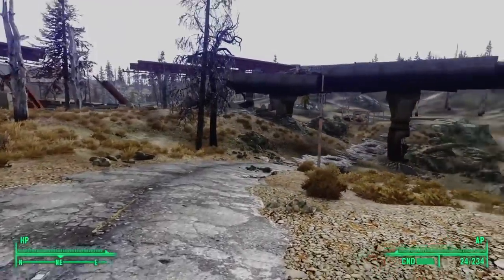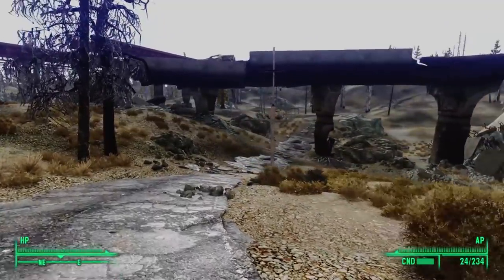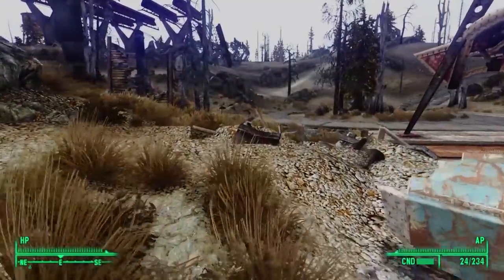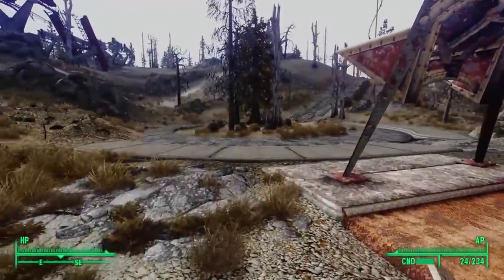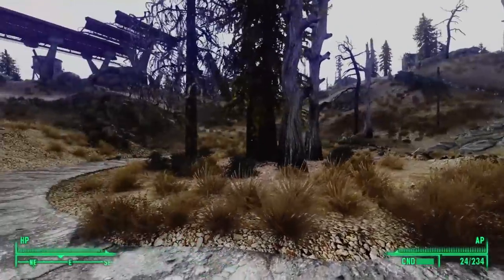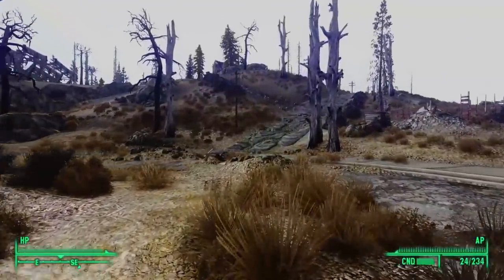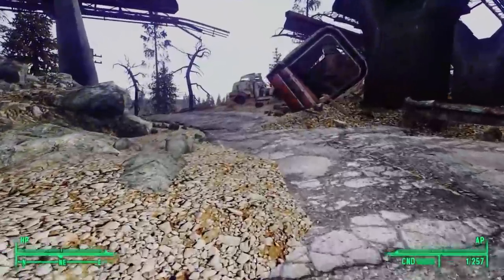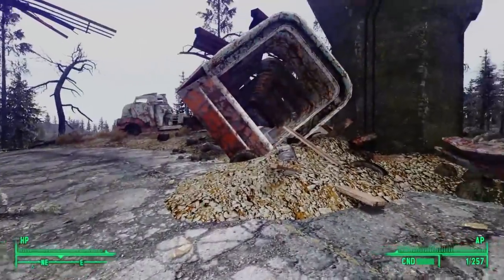If you walk east of the Bethesda Ruins, you'll see a ruined overpass towering in the sky above. Following this overpass takes us northeast until at length we stumble upon a paved road. This road takes us through the ruins of a small pre-war community, through a roundabout, until at length we find a ruined semi-truck lying to the side of the road.